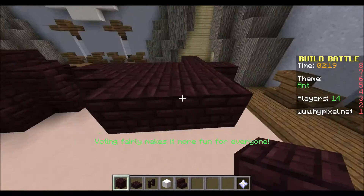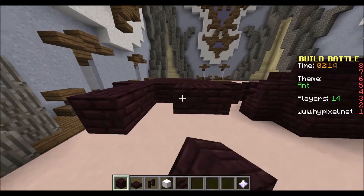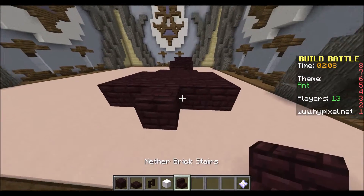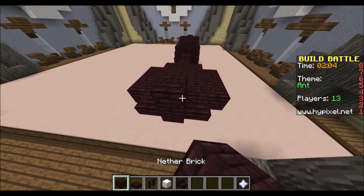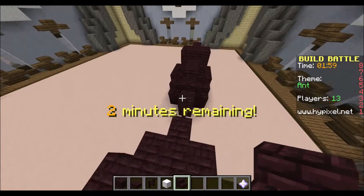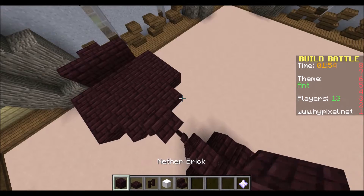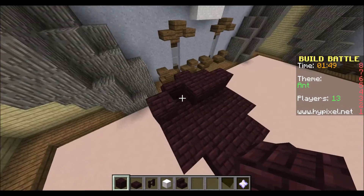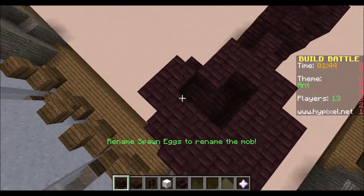Here we go — getting that booty. I wanted to make it big, round, and wider than the head, looking different than the middle section. I remember saying when I was recording: I want this to be a big round booty — get those hips — even though ants don't have hips. I was laughing to myself as I narrated this.